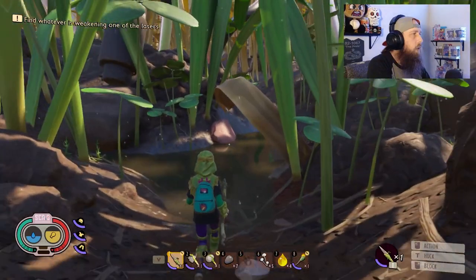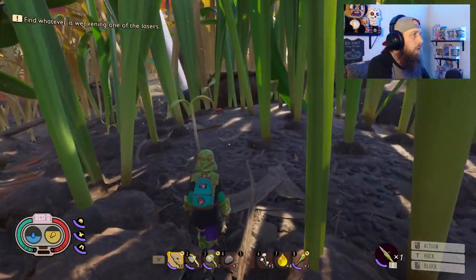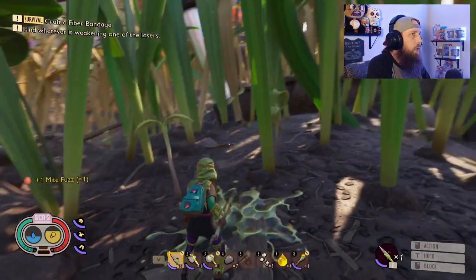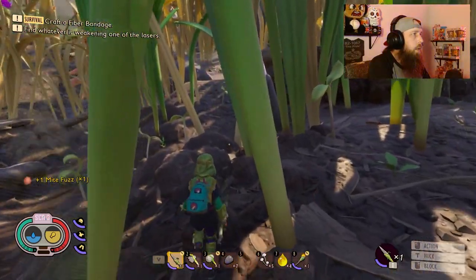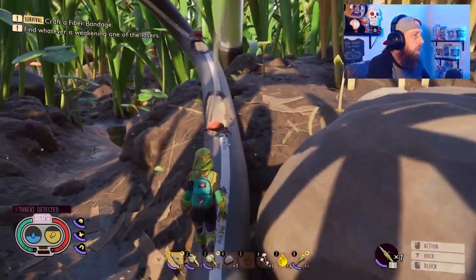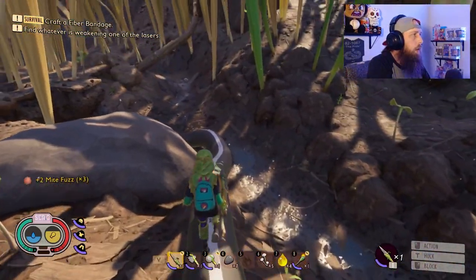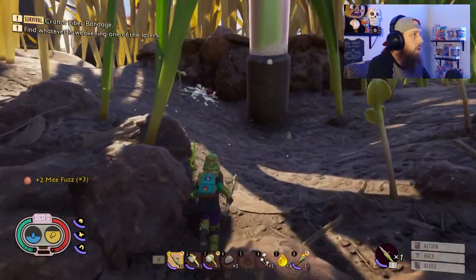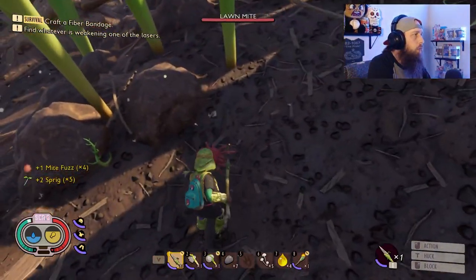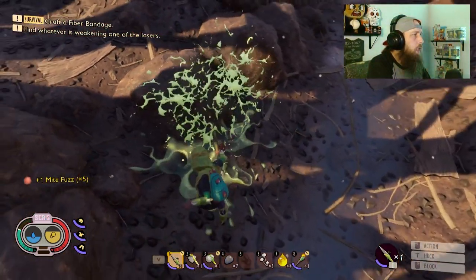When we get over here, you're going to encounter your first little aggressive insect. We talked about mite fuzz — that's what we need. You can see a mite right there. These guys are going to jump at you; just move out of the way quickly and you can kill them. Could be an issue if you run into too many at once. Looks like they're chewing on the laser — maybe that's what's weakening it. Let's kill them and see if that does anything.